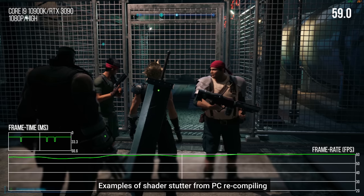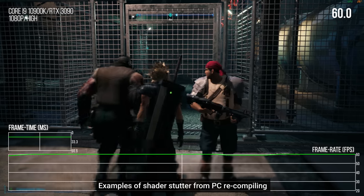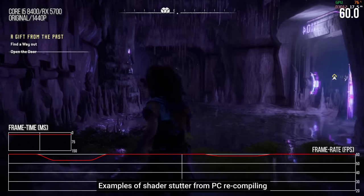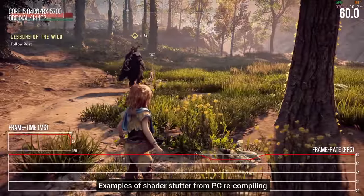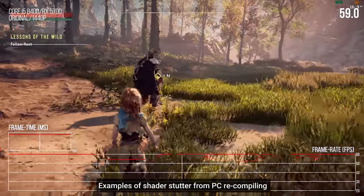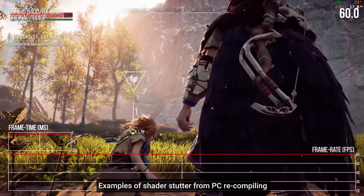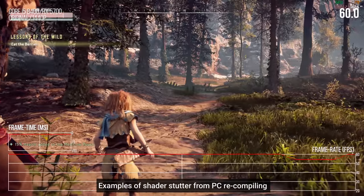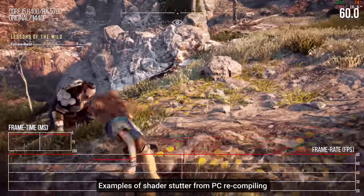But because PCs can have nearly endless combinations of processors, memory, and graphics cards, the shaders in PC ports are instead recompiled as you play the game. So each time you encounter a new area or object, there's a good chance that the game will stutter while the shader recompiles and renders the scene. The good news is that once a shader gets recompiled, it is saved to your SSD or hard drive, so your CPU won't have to do that extra work ever again.